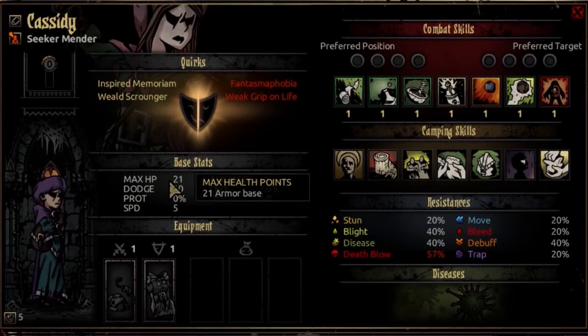The HP starts off at 21 at the first resolve, and it'll go all the way to 37. This is what I consider to be average HP — very close to Highwayman, Houndmaster, Grave Robber, right around that area. So she's going to have a decent HP pool for a support healer class.